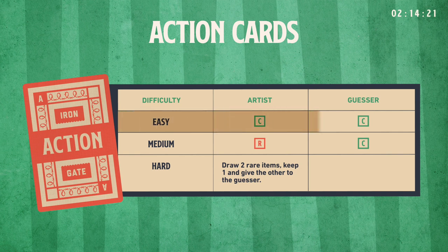Easy: both you and the guesser draw a common item. Medium: you draw a rare item and the guesser draws a common item. Hard: you draw two rare items, keep the item of your choice, and give the other to the guesser.